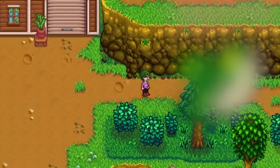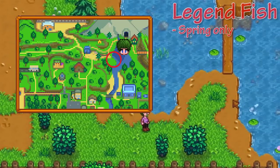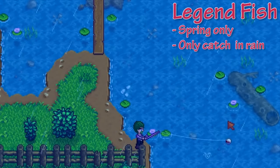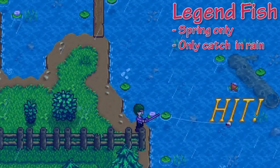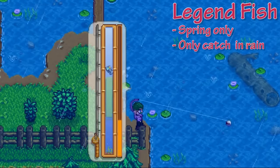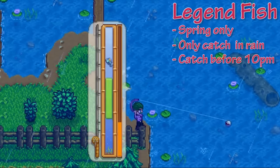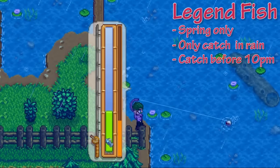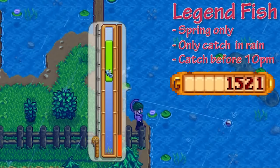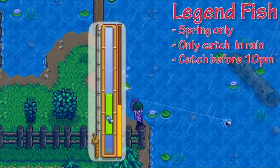The first fish we're going to be focusing on is the Legend fish, and this is caught at the bottom of the lake in spring. You kind of have to just cast it into the log. This is probably the hardest fish to catch, mainly because you have to wait until it's raining before you can even attempt it, and if you get really unlucky you might not even see rain in spring. Make sure whenever it's raining in spring you at least try this fish, and do it before 10pm because after 10pm you cannot catch it. This fish might be the rarest, but it's also the most expensive — if you catch it and decide to sell, you can get 15,000 coins. Insane! I'm going to leave you guys to watch the rest of this catch, and then I'll move on to the next fish.